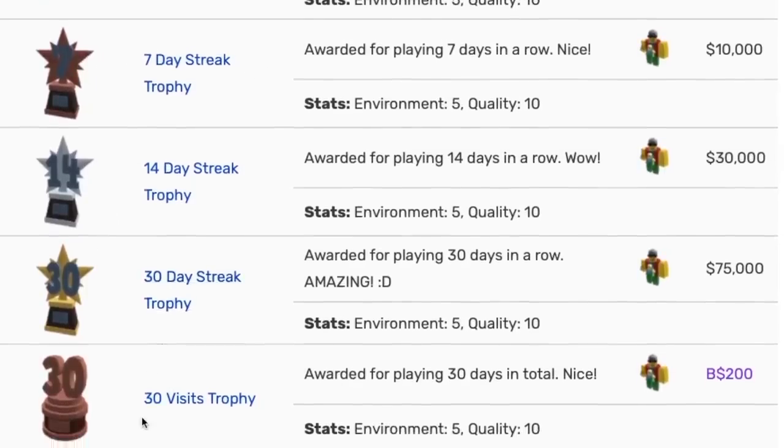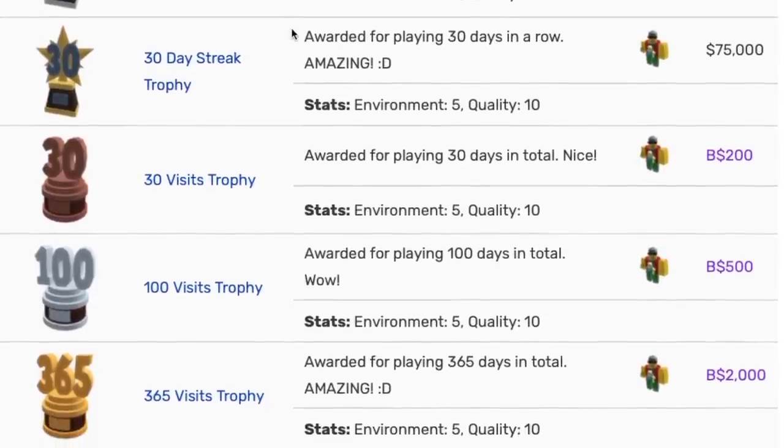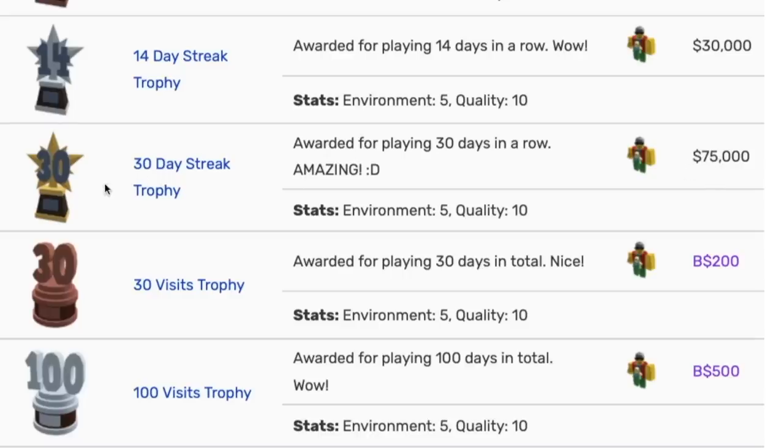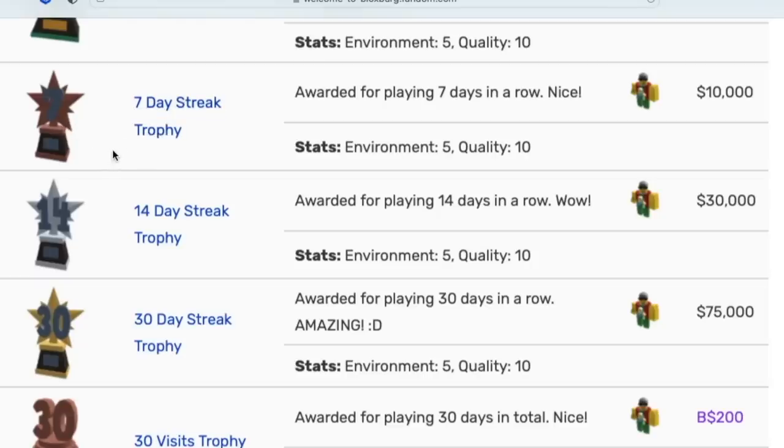And then we move on to all of the streak and visits trophies, and this is where it gets confusing for a lot of players. The streak trophy is if you join every other day — so every 24 hours you join once. You do have 24 hours after your 24 hours to collect it, but this is basically a streak. If you join every day for 30 days in a row — you just have to join and load in your plot — you get the 30 day streak reward. If you do that for 14 days you get the 14 day streak reward, and if you do that for seven days you get the seven day streak reward. It builds up just like that.